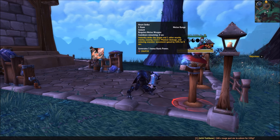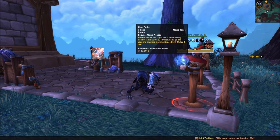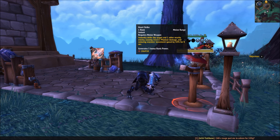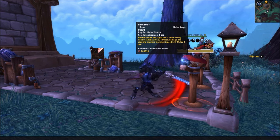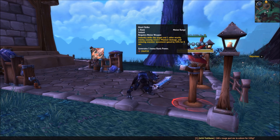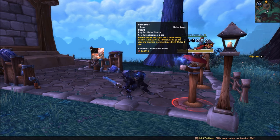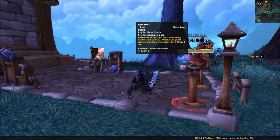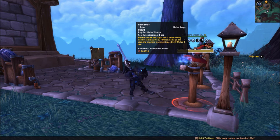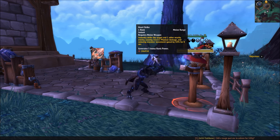Heart Strike is intentionally left out of the main list because it's the lowest priority, but it's worth covering. Heart Strike costs one rune, does some damage, and slows the targets it hits. Because you're a tank, you almost never want to use this — but when you're nearly full health, have over five stacks of Bone Shield, and Death and Decay is still on cooldown, feel free to use it. The only time it really comes into play is if you have lots of adds hitting you. When this happens, it's not as effective to use Marrowrend since you'll lose the stacks of Bone Shield very fast. In these cases, make sure Death and Decay is down, stand inside it, and spam Heart Strike, because it hits more enemies inside the zone and every enemy hit gives bonus runic power.